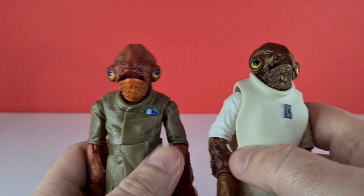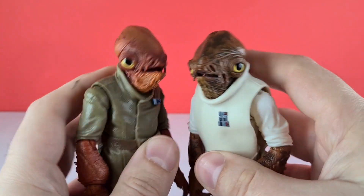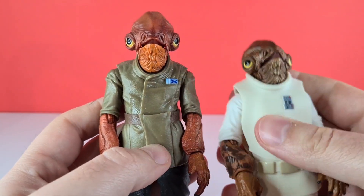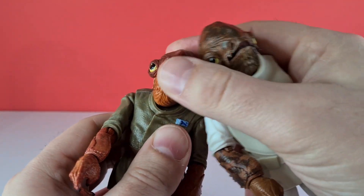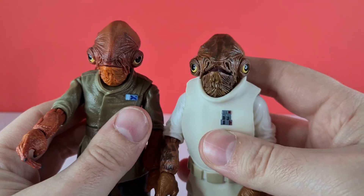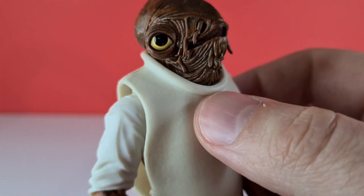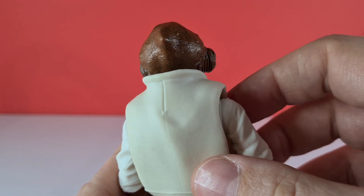I've got the Grand Admiral Ackbar from the First Order-era two-pack, and the paintwork on him is far superior to this one. He's very crab-like and I really enjoyed that character — he's not hindered by a giant bib so he can actually move his head and you can really get into that mouth part. It just feels like you can do a little bit more with that older figure than this one. Nonetheless, the eyes on this one look fantastic, the little tentacle parts coming down on the mouth and the textured crab-skin look around his head are well done.